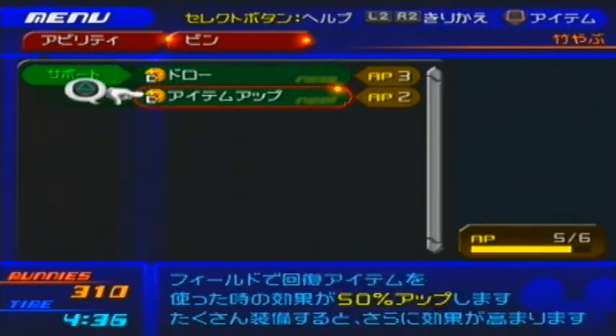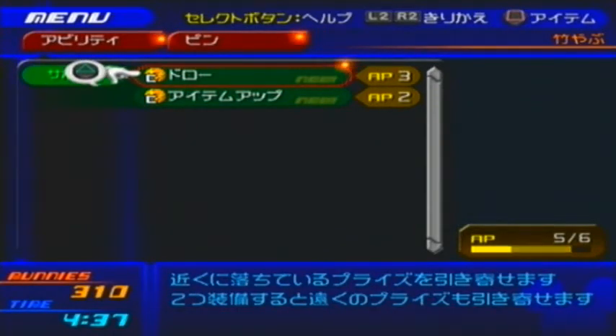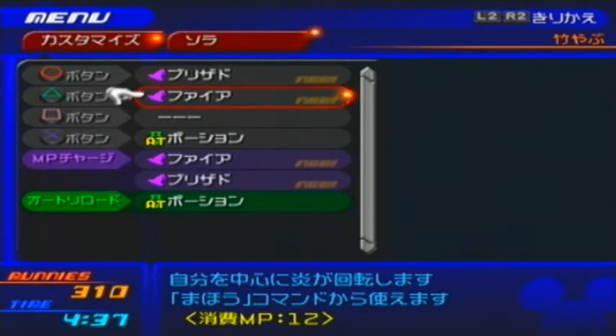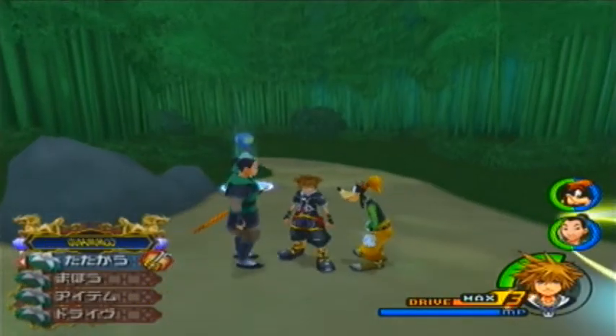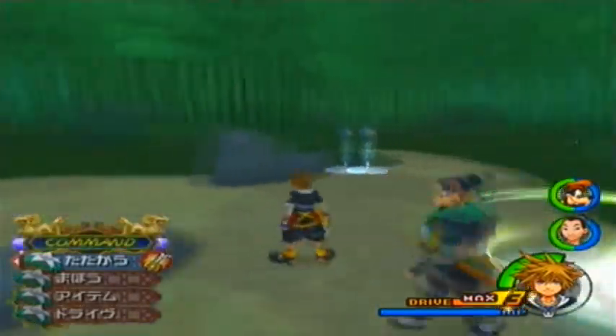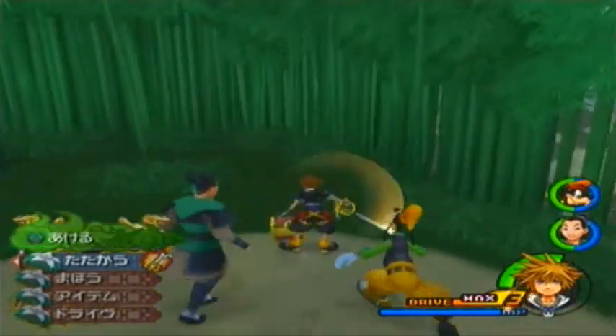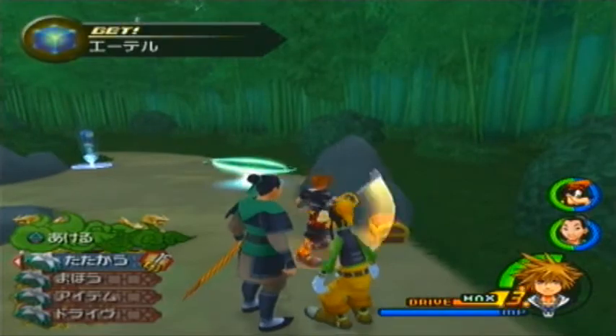We have all the Valor Form abilities here, and then Ping's abilities — she doesn't know much. I know one of them is Draw, which lets you collect items, health drops, and such from a further distance. After the fight with the Nobodies with Leon on our side, we gained Fire as magic — I'll be showing that off. Fire is probably the one thing you're going to use the most in the Final Mix version. It has saved my life during boss battles. Forever.